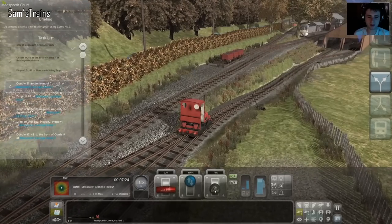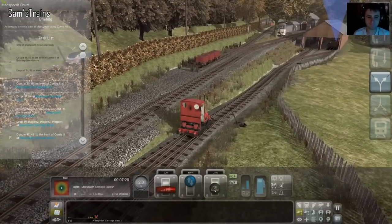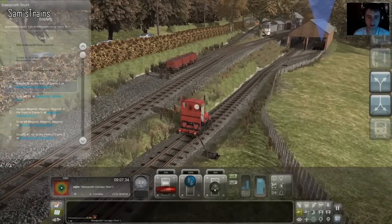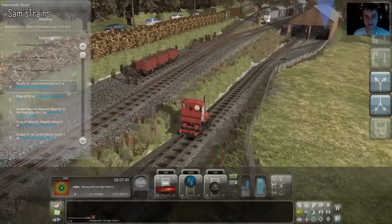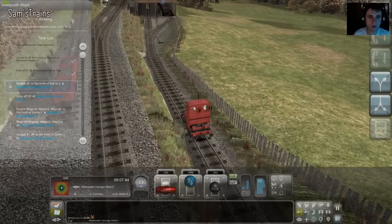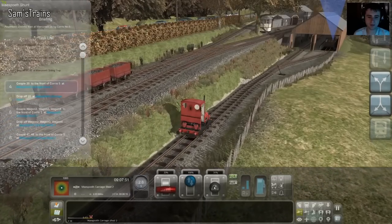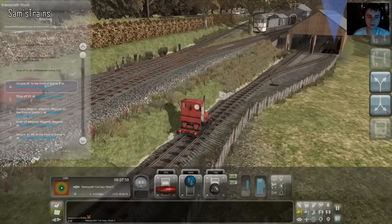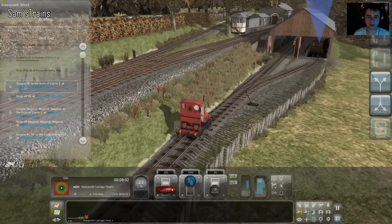I do not want to speed particularly. I will at some points — I always do — but I'm conscious that the brakes aren't the best. This is ridiculous — one in eighteen! That is insane. I'm going to switch the points because I noticed they're wrong. Maybe it's little things like that that make this scenario tricky. As long as we're under five we're okay, and the slope ends about where this point is.